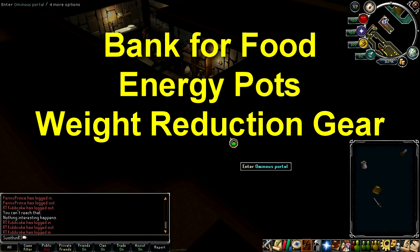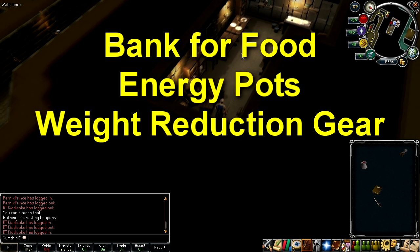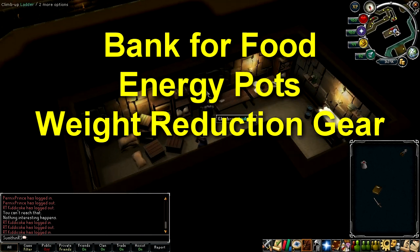Then right click exit on the butler again to head back to the house. You may want to take this opportunity to bank and get some food, as it's now time to start the quest that you've set up. You may also want to bring some energy potions if you don't have any weight reduction gear.